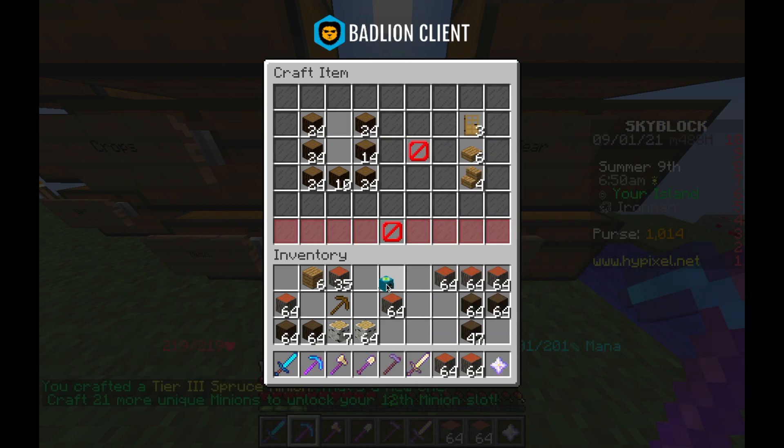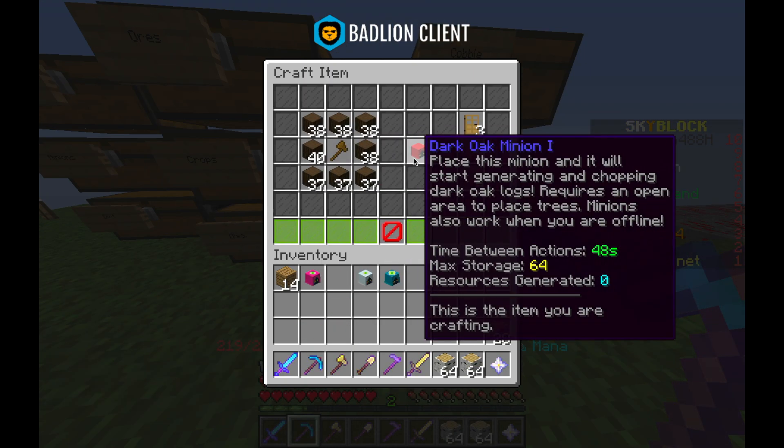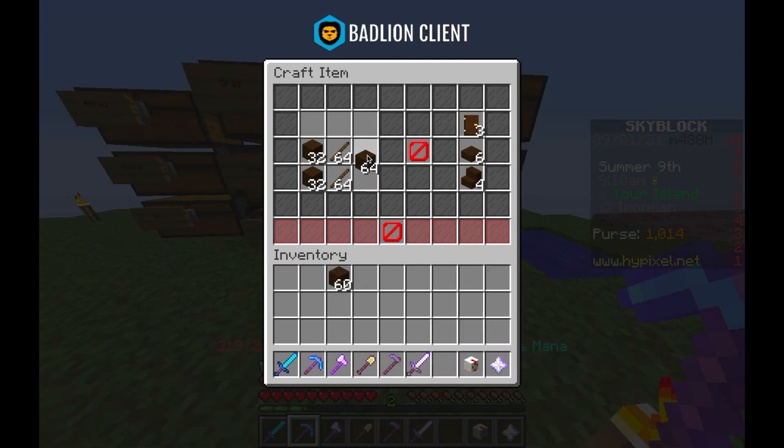I started off with the spruce minion, got him to tier 3, and then made a tier 2 acacia minion. I started leveling up my birch minion as well as a dark oak minion.